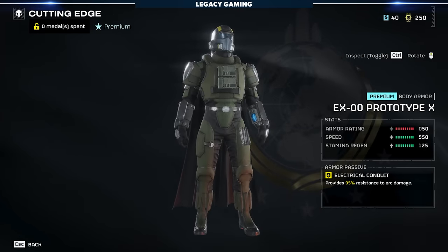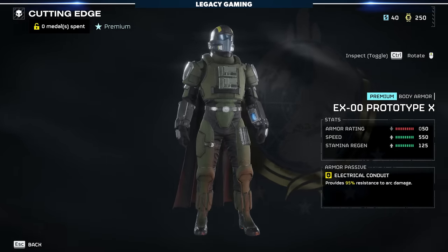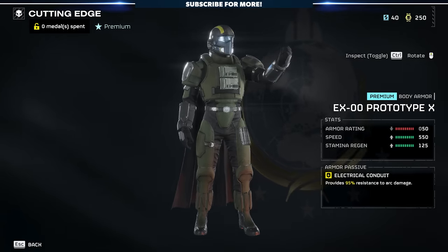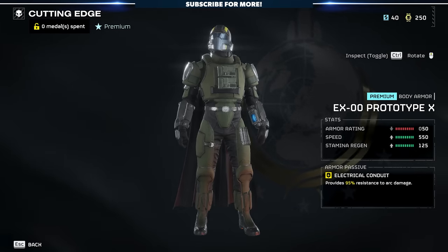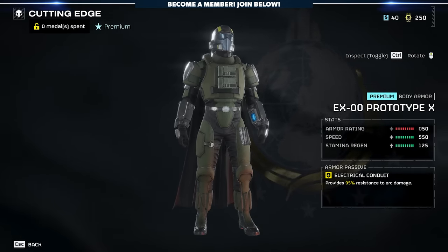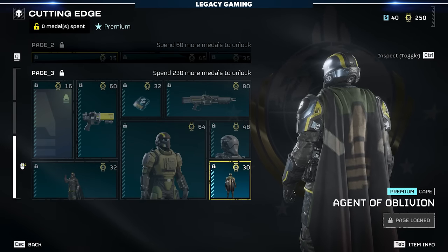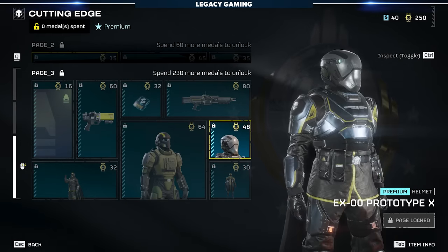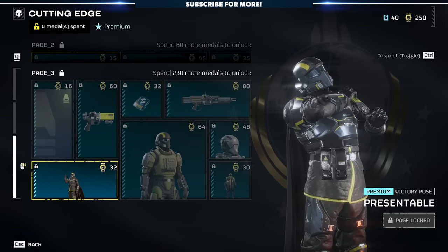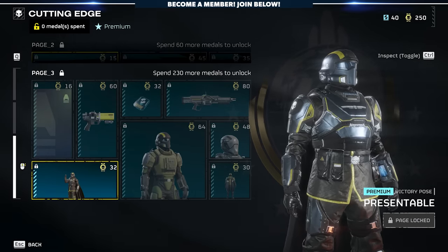Also in this tier is the EX-00 Prototype X. The passive effects are exactly the same, but we do have a difference in the armor rating, speed, and stamina regen — less armor rating, higher speed, and slightly higher stamina regen, so it's a light armor set. There are a lot of benefits to using light armor, but there are some drawbacks now that armor mitigation finally works and enemies hit a little bit harder. So light armor may not be the right option for you, but there is an option in the Cutting Edge Warbond. We've also got a new player card — the Agent of Oblivion — and the matching Agent of Oblivion cape, the matching helm to the EX-00 Prototype X, some super credits, and finally the Presentable emote.